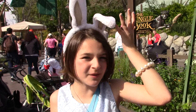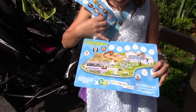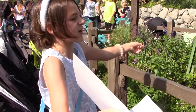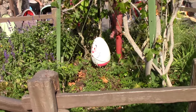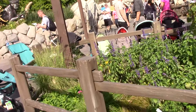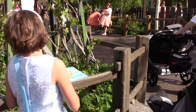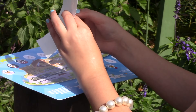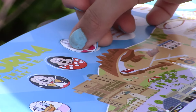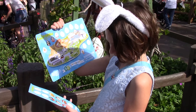I put it on my bunny ears because this egg is amazing — it's Bug's Land, the Bug's Land entrance. It's the White Rabbit! It's right there. Let's put this sticker on. The sticker is now on, we have seven more to go. Let's do this!